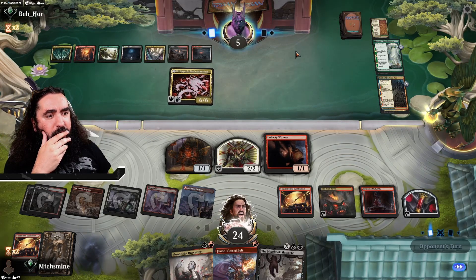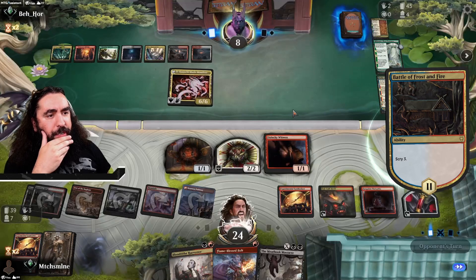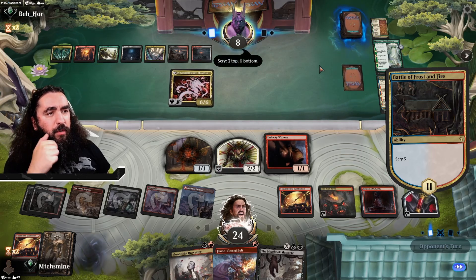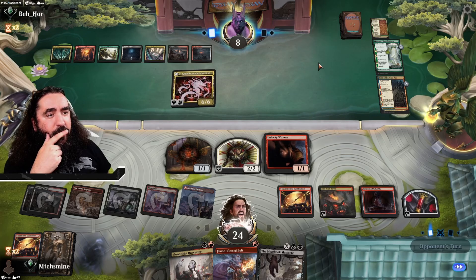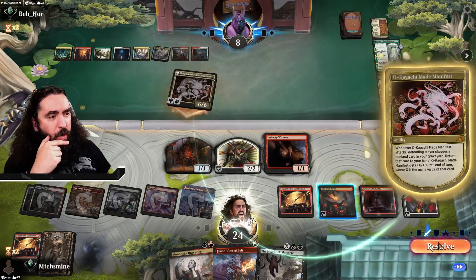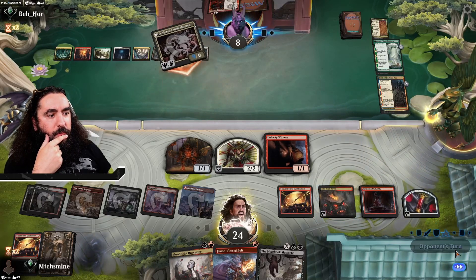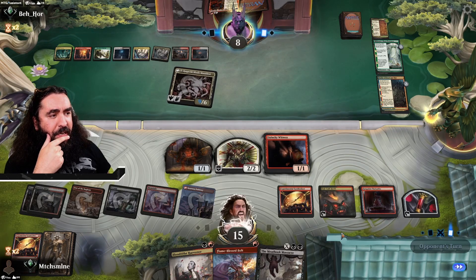They gain three life here — that is still a-okay. We will return the Fable of course. One mana and we're good. Three on top ain't good. We will sacrifice our blood token here. Bringing down the Fable. So we're bringing them down to seven this turn. We can sacrifice this — still have enough creatures. It ain't a board wipe — okay.